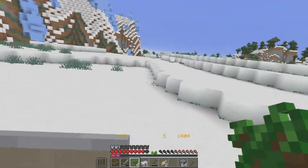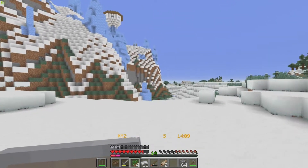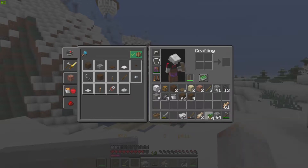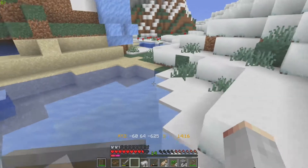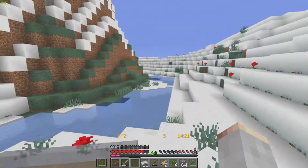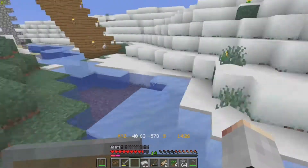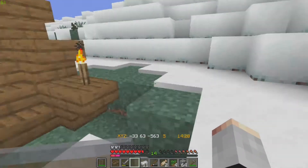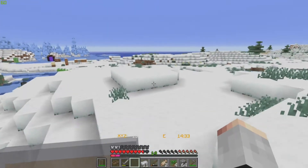Okay then guys, we have completely mined our axe out and we've got over a stack of dark oak logs now. I think that's a good amount of logs for now. We're going to start building the farm, and next episode we're going to start possibly getting a dog. Every single episode we're going to be trying to improve our base.